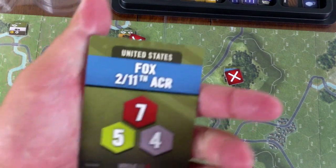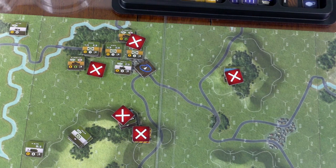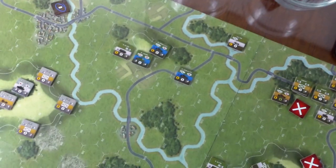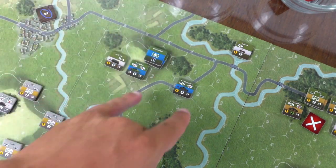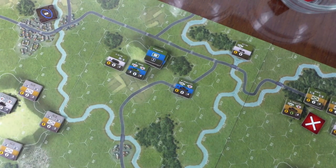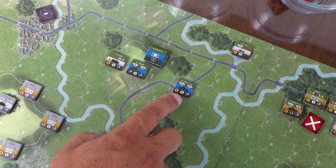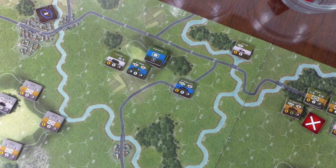Next activation: Fox — one of the units on the ops complete card from last turn. These guys did not move last turn. These are Bradleys, but not infantry carriers — the movement factors are in white. There's an Abrams there too. Bradleys as pure combat vehicles seems kind of iffy; they're not very well armored.